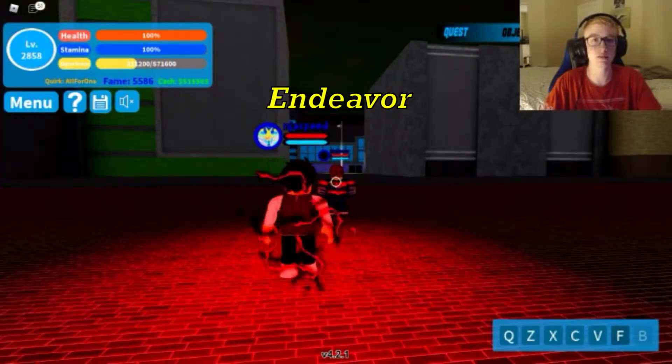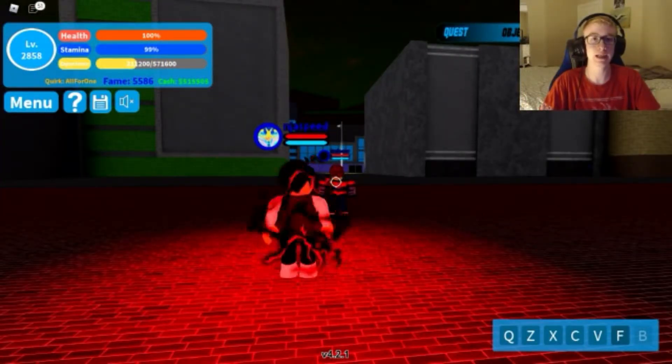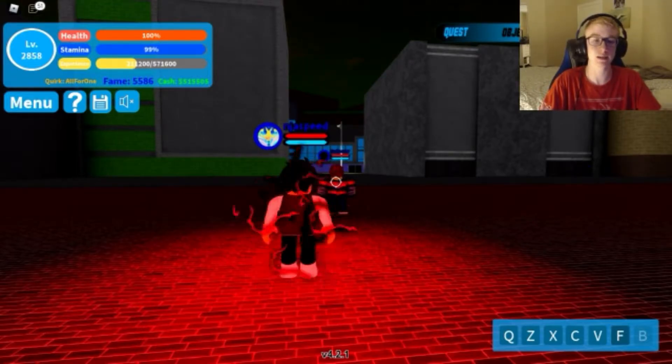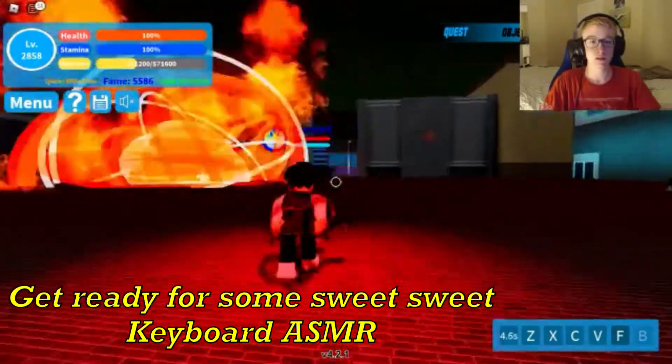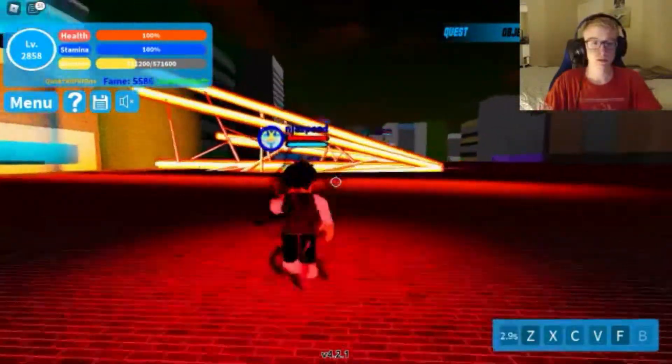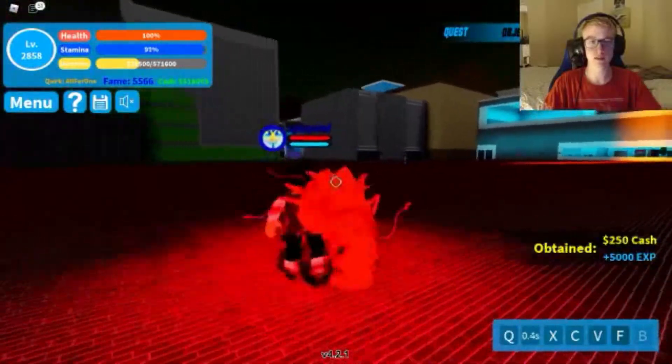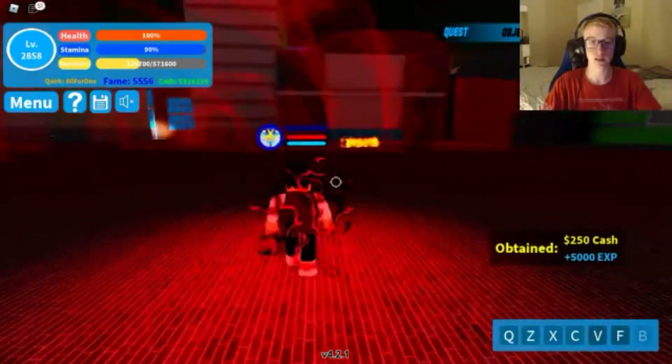Next up is Endeavor. Endeavor is a very tanky and strong character, so like most bosses you want to stay out of the range of his attacks. Make sure to cycle through your moves and stay out of range.